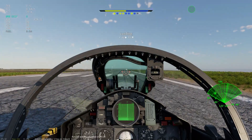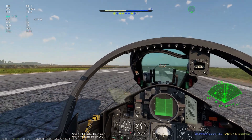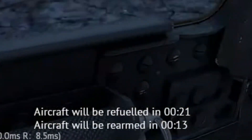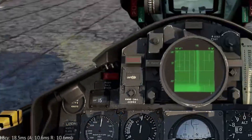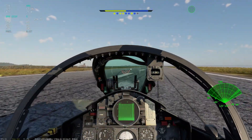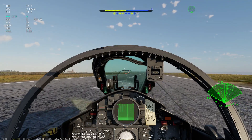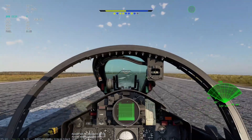After you land your airplane, if you move your airplane again but you're going too fast — like you can see here — the refueling and rearming timers just disappear. But if you're moving slow enough, like here, you can see that the timers are actually still there.